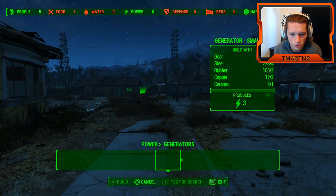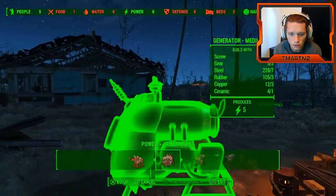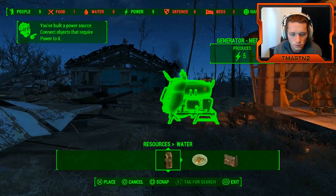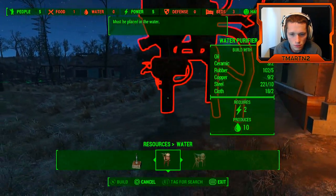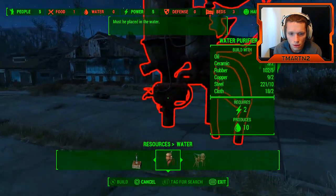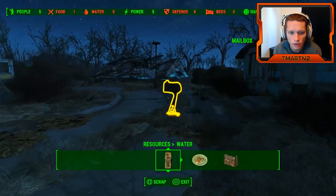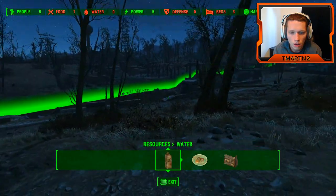Yeah, we have enough for a generator. This is kind of a weird thing. We have enough for a big generator. Then we're gonna need water. Where do we put this? Must be placed in the water. Well, where can we find water? Oh, sweet.